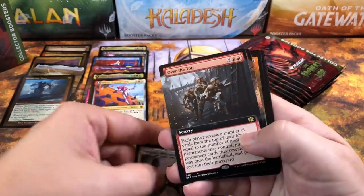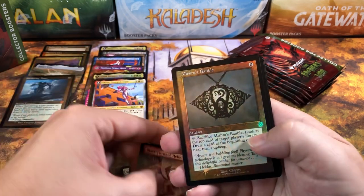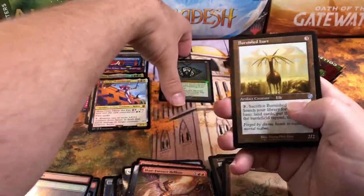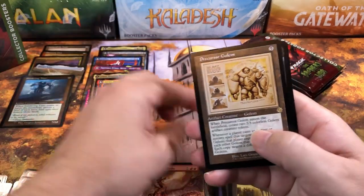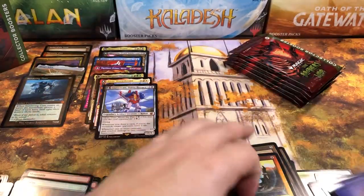Pack seven: Weldfast Great — great little rare — over the top, Blast Furnace Hellkite. Hey, a foil Mishra's Bauble — that's a good hit, though it's down to like three bucks now. It was like $30–$40 at one point, but down to about $3 because of the reprint. Precursor Golem, Starscream, Unwinding Clock, and Power Stone Soldier. Down to five packs — that pack was a little weaker, we don't want to see that trend.